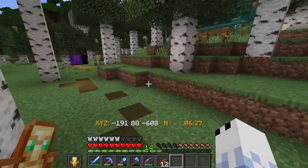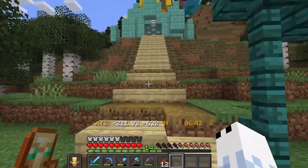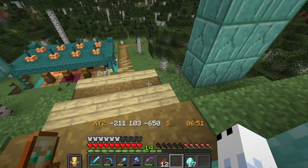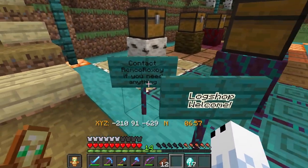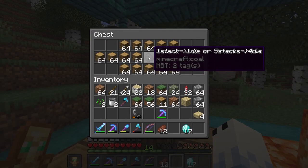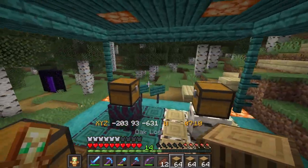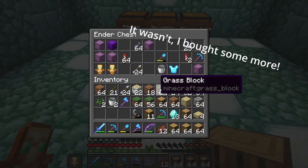For the build I actually need some oak wood — I'm not gonna chop all of it, so let's buy some. Let's get my diamonds and head down to the shop. Five stacks for four diamonds — I'll take that. One, two, three, four, five. I hope this is enough, so I'll go back to building.